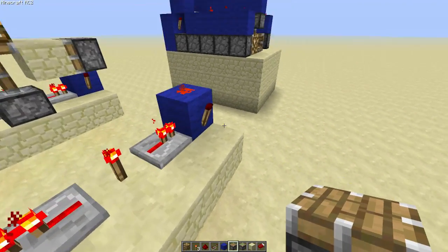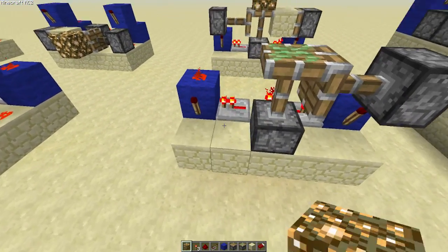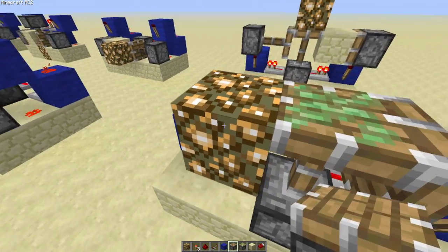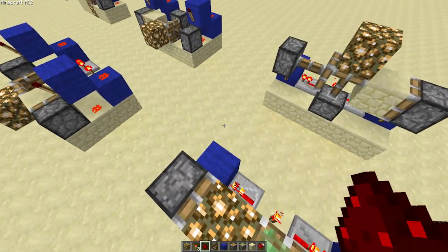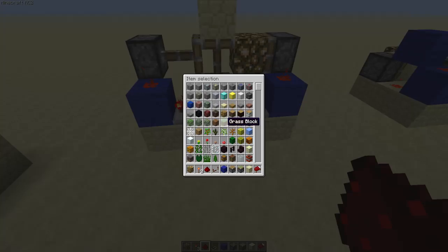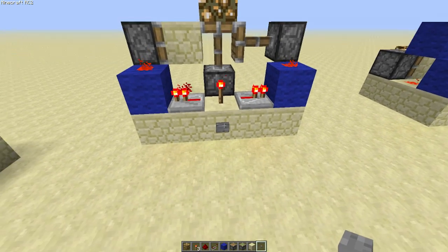Then, super simple — just put your piston there. Sticky piston facing up. And then you're going to want to put your glowstone block like that. Take that off — so glowstone in there. And then whatever your floor is made out of. And again, your input is just going to be in here. There she goes.